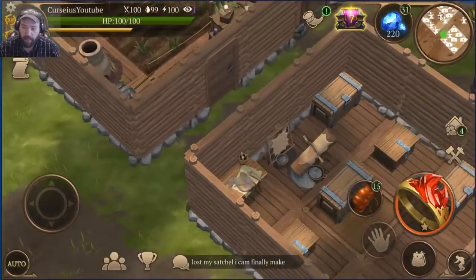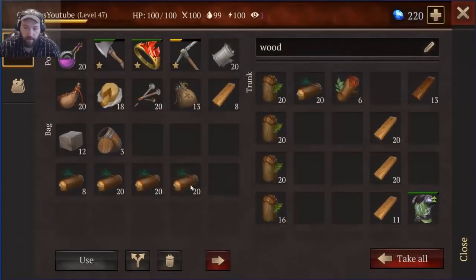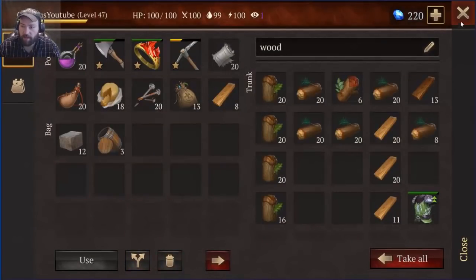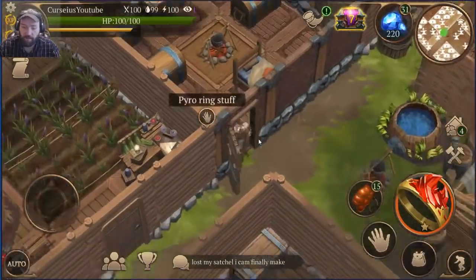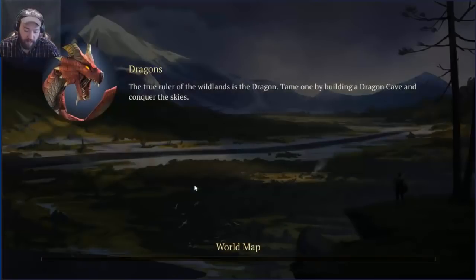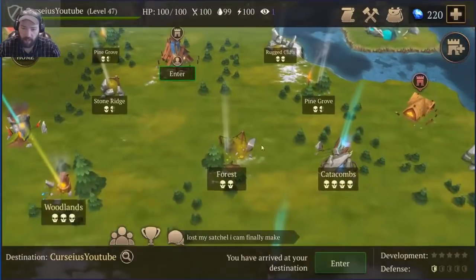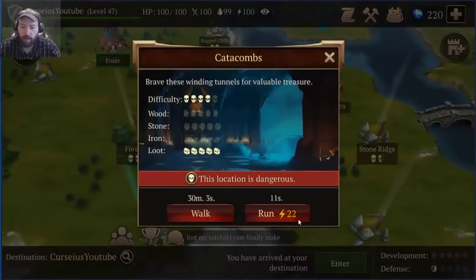I'm gonna put this wood away - I just chopped all this wood and I'll use it for stuff later. Gotta have a lot of wood. Let's go ahead and find us a catacomb - we'll go run through a catacomb!